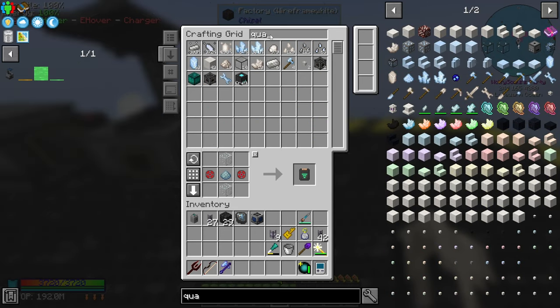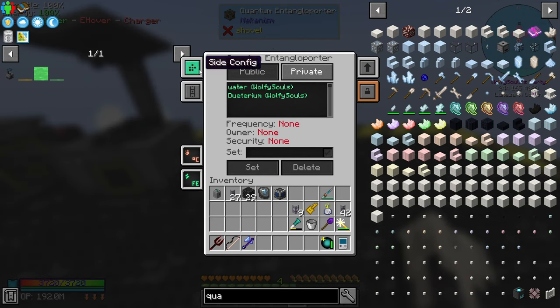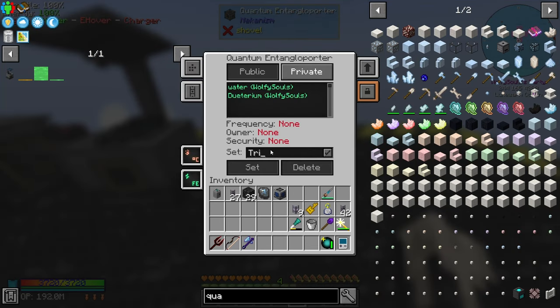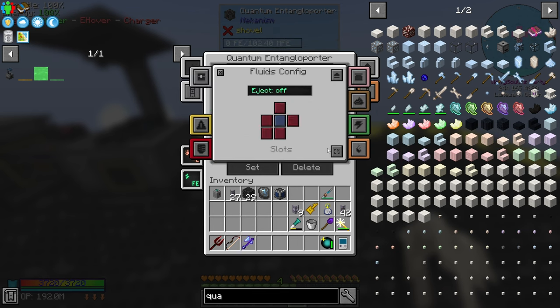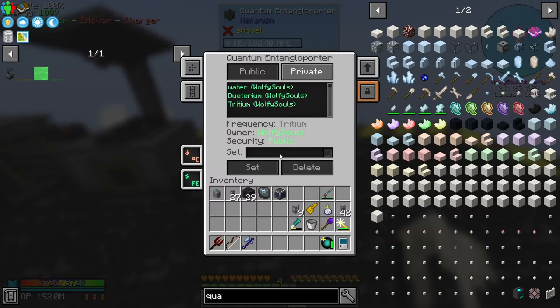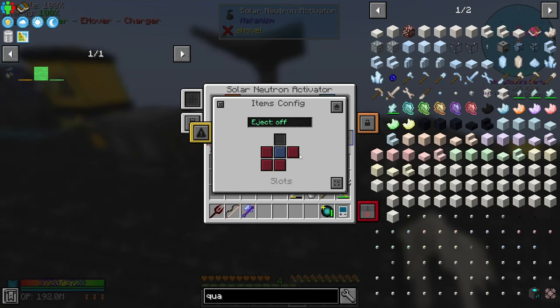So let's export our tritium into a quantum entangloporter. We'll say — is it just tritium like I'm thinking? I'm not going crazy? Wait, is this making flowing tritium? No, it's just making regular tritium. Tritium set. Turn everything off for a second. Go back to gases input — and this should set tritium right? That's set to input, output out that side.